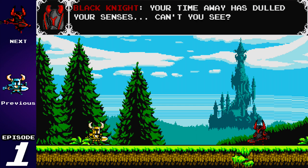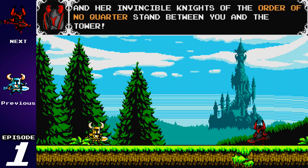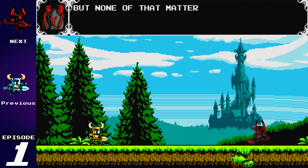Your time away has dulled your senses. Can't you see? This entire valley has been conquered by the Enchantress, and her invincible knights of the Order of No Quarter stand between you and the Tower. I had to stop here because all I can think about is one of the cheat codes for this game called Butt Mode. If you activate it — the code is naming yourself X and symbol BUTT — it replaces certain words in character dialogue with the word 'butt.' Shovel Knight's name becomes Butt Butt, and Black Knight's line becomes 'her invincible butts of the Order of No Quarter.' When I first saw that, I lost it — I couldn't stop laughing.